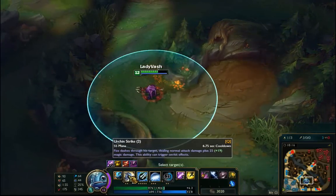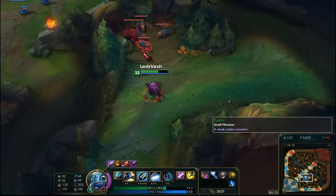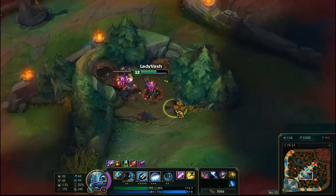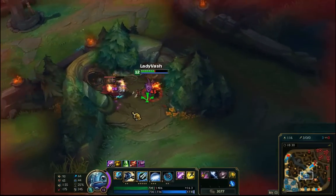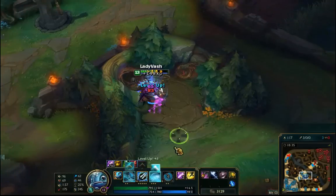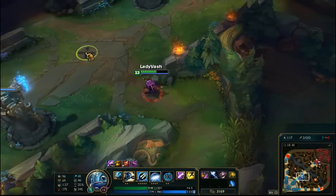I don't think Urchin Strike triggers a phantom. Let's hit once and then Urchin Strike — no, I did not see the phantom attack there. Urchin Strike doesn't proc it.